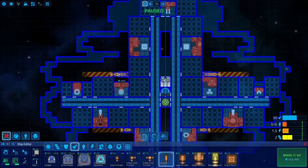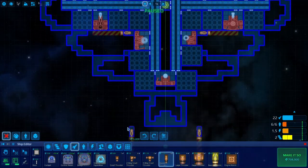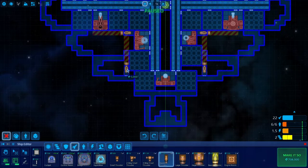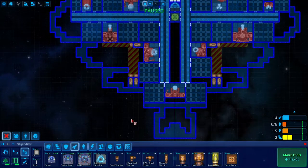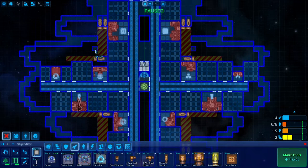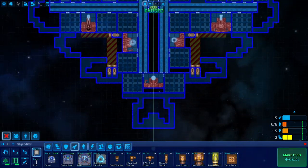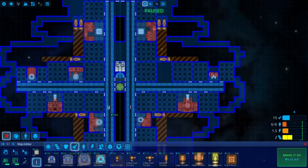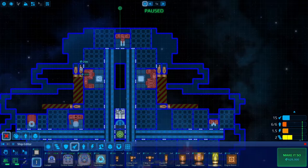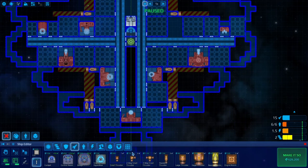I want to put some thrusters — maybe like that. Looks good. I'll clear out a corridor there and we'll put some down here. Looks good. I'll say it looks functional. This is not a very good ship design and you can of course make this more efficient, but I think the efficiency is unnecessary in this case.